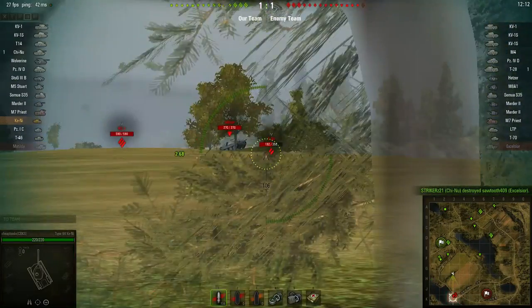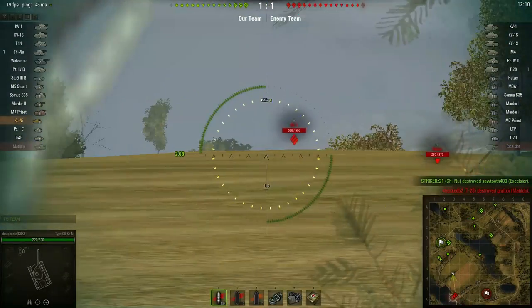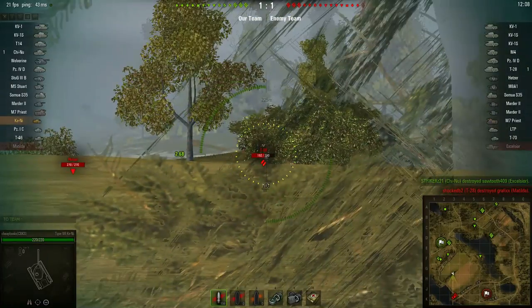Although there were two tanks over here on this island on the side. In fact, maybe there's more — there's three tanks: there's the Hetzer, the KV-1, and the T-28.